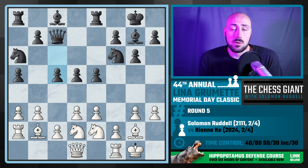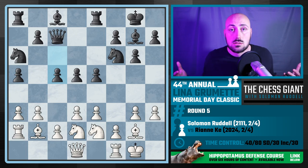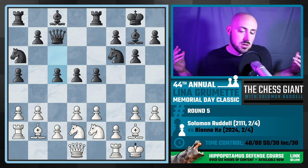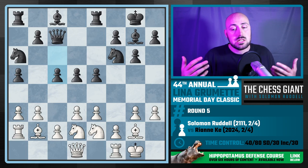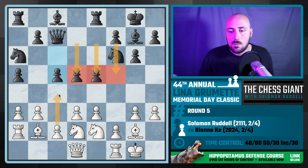My opponent was trying to figure out what to do, and part of that is because the Hippo is so rare — very few people play it. It is hard to play against; it's not simple to break the Hippo wall. c5 is played and now we have a three-pawn center. Whenever I see a three-pawn center like this, I like to attack the outside of it towards the center of the board, so I like to play f4.